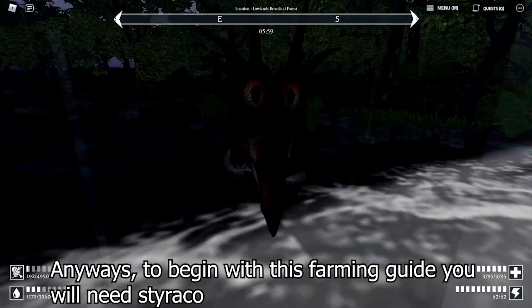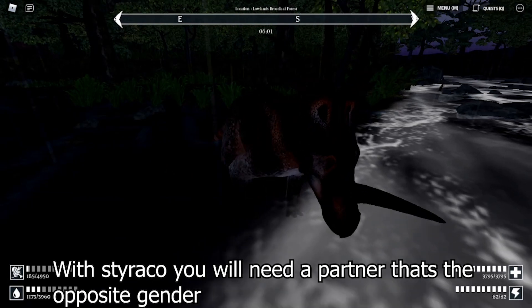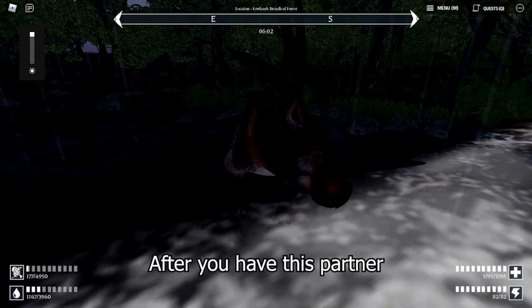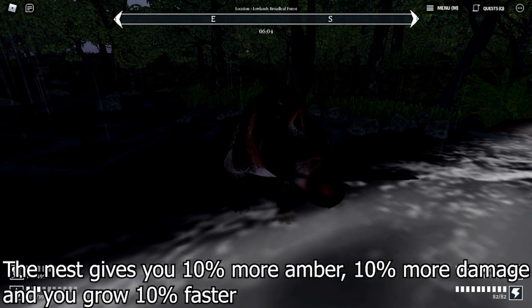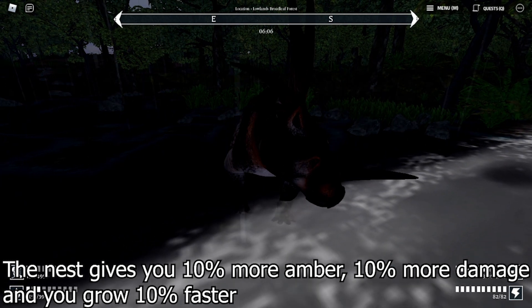To begin with this farming guide, you will need Staraka. With Staraka, you're going to need a partner that's the opposite gender and also an adult. After you have this partner, you're going to have either one of you place a nest. The nest gives you 10% more amber, 10% more damage, and you grow 10% faster.